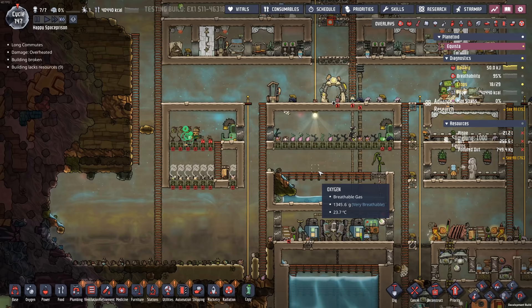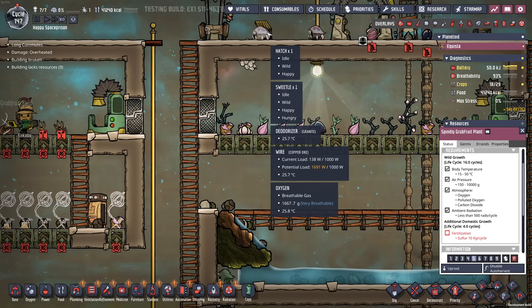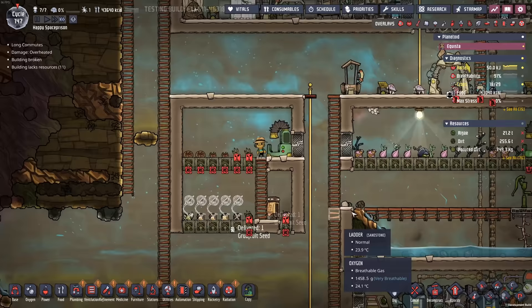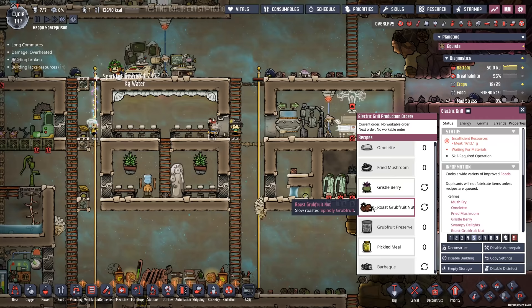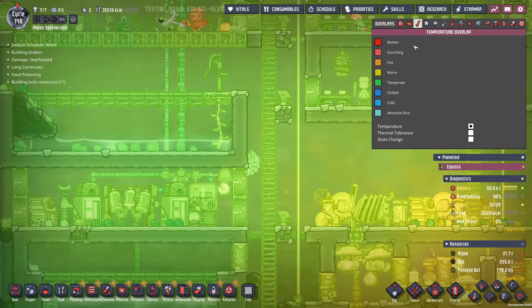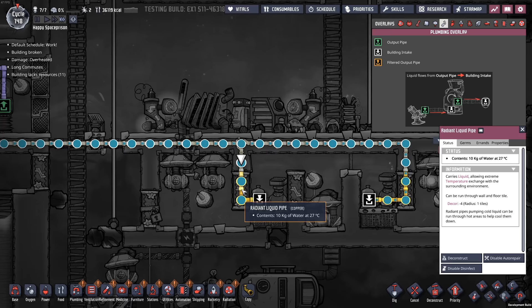We've got these spindly grub fruits growing up, so those are real nice. I'll probably try to get a little sweetle or something inside of here just to give that a little extra buff. I do have a farming station inside of there. That is a new thing for me to actually cook up and get some food out of. We will make the roast grub fruit nut right on over here - it has a quality of plus one. Not bad.